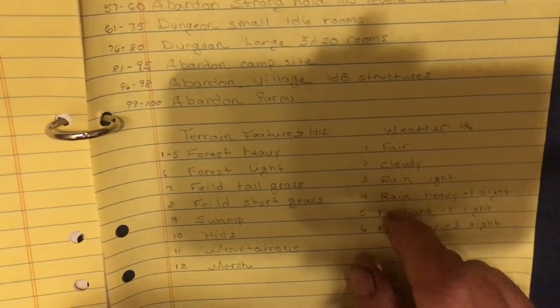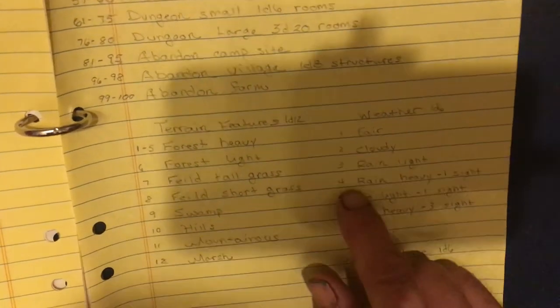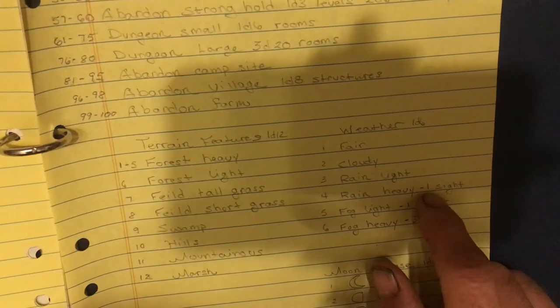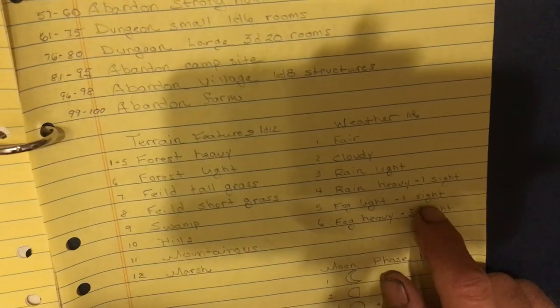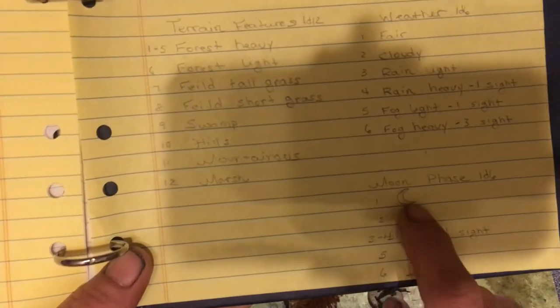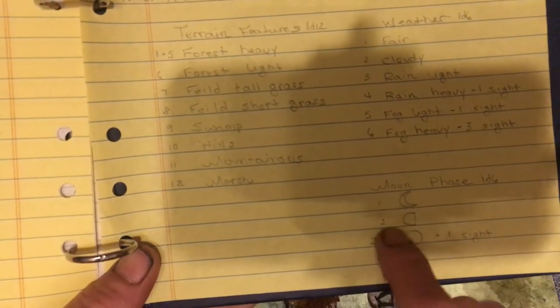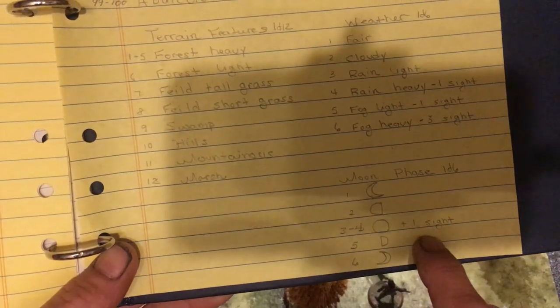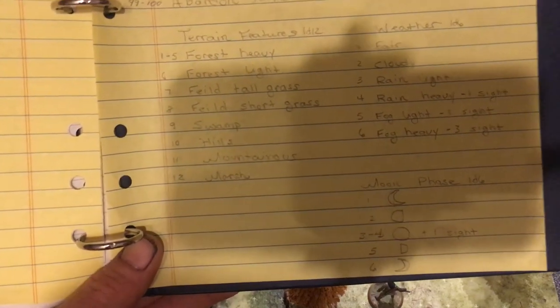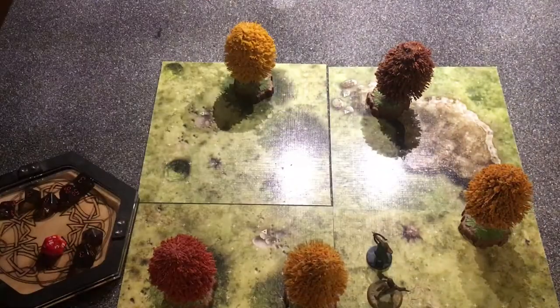I also have a weather chart using a 1d6: 1 is fair, 2 is cloudy, 3 is light rain, 4 is heavy rain with a negative 1 to sight checks, 5 is light fog with negative 1 to sight, 6 is heavy fog with negative 3 to sight. I also incorporate moon phases: crescent gives 1, half gives 2, and full gives a plus 1 to sight at night.